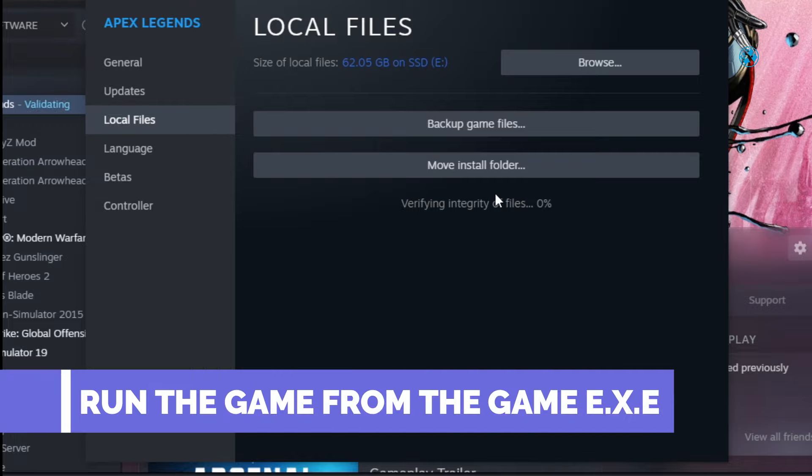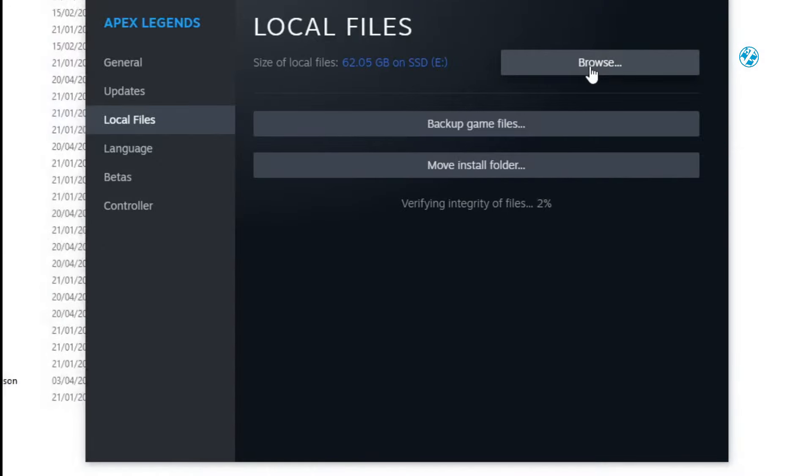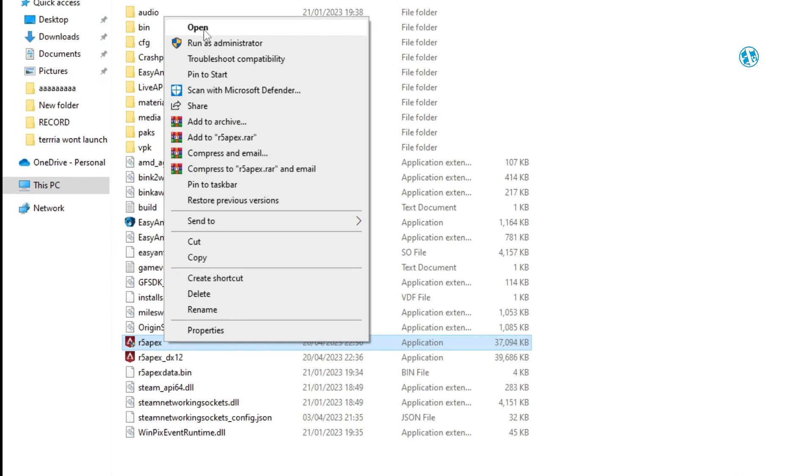If the game won't launch when you launch it from Steam Library, click here on Browse and it will open the game installation folder. Here, find the Terraria.exe file and run the game directly from here. Many players claim that this method worked.